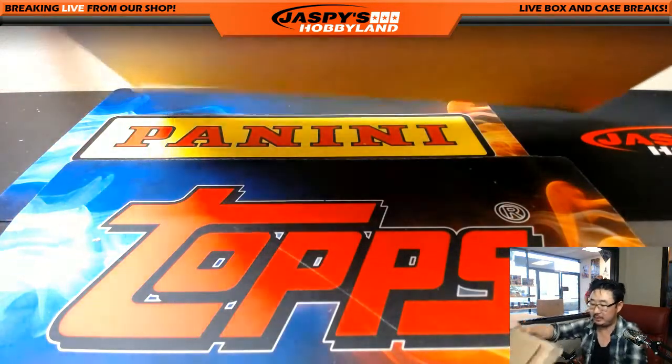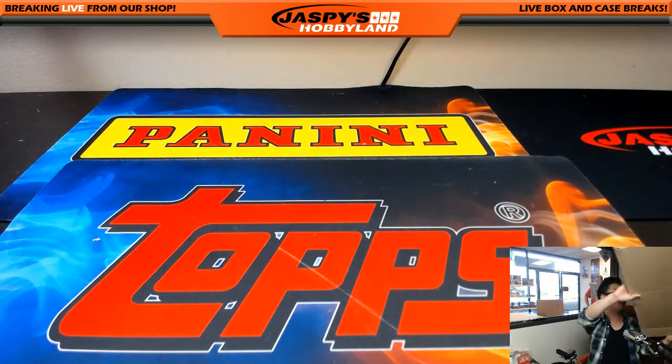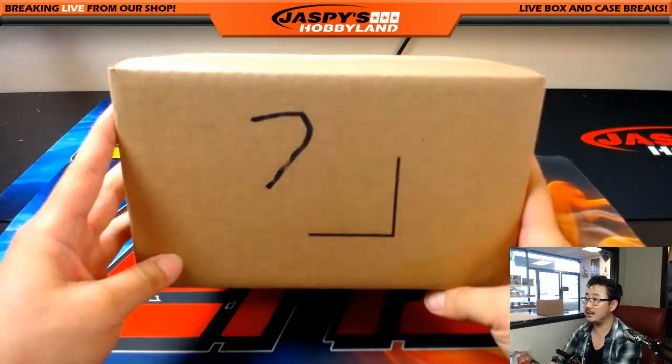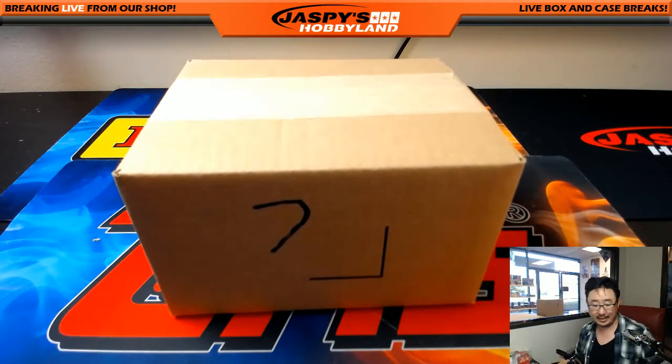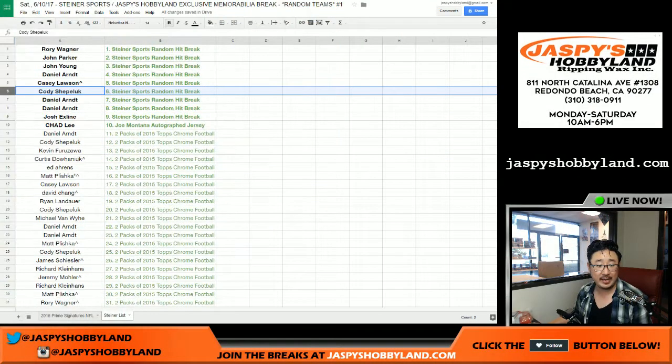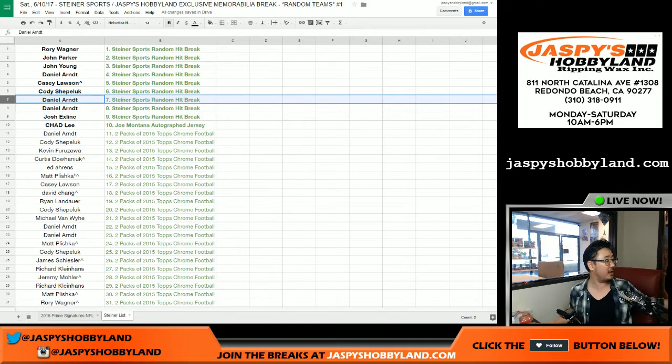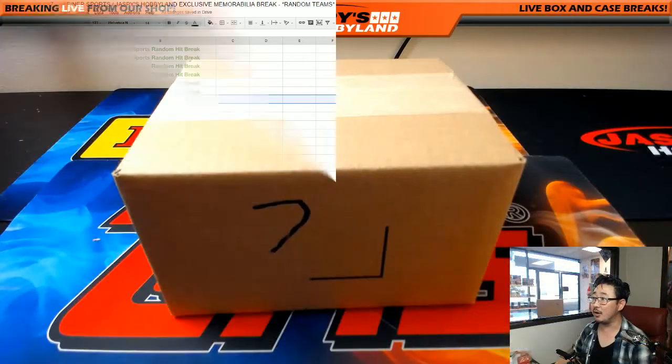Box number seven. You got a Heisman inscription in there too. Hey C-Shep, you're welcome. Big thanks for giving this a shot. Daniel Arndt has the next two — he has seven and eight. He was just like, 'I know Jaspies will deliver.' He bought them straight up. Here is box seven for Daniel Arndt.